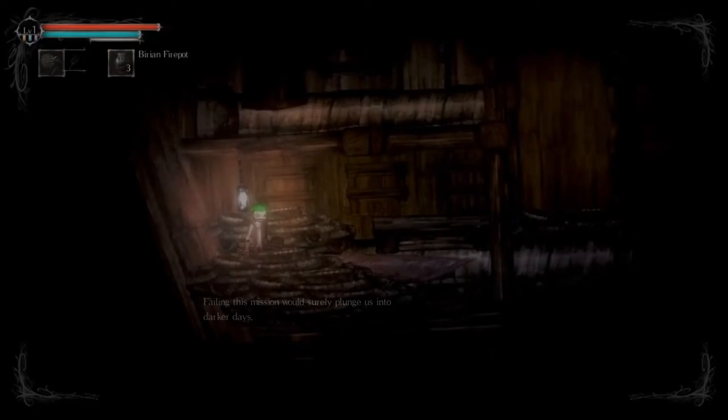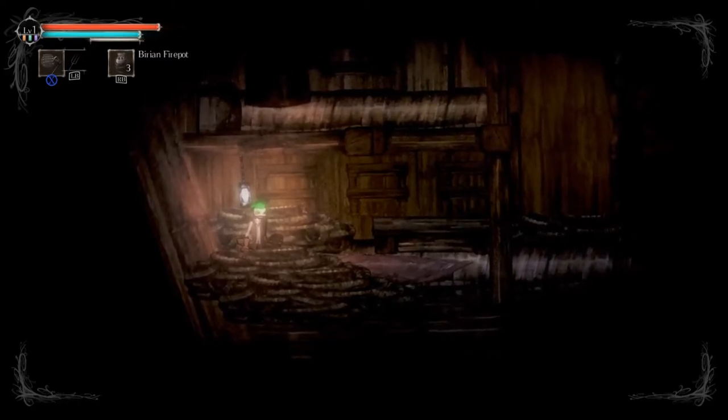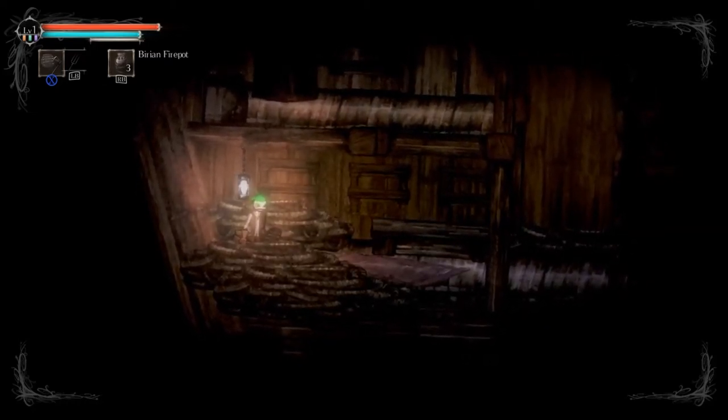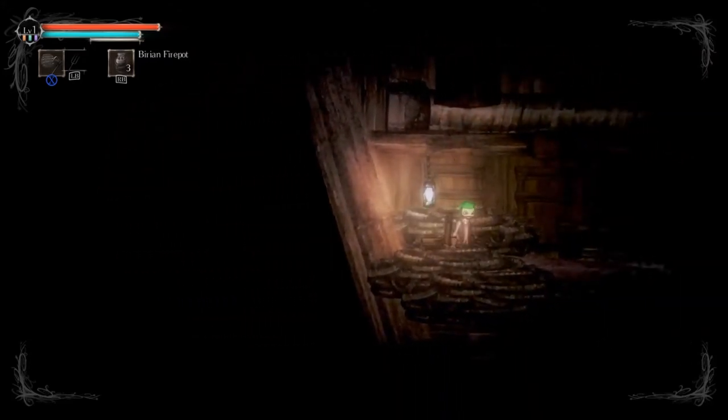This world has known war for centuries, but peace is finally, preciously near. We deliver the princess to the kingdom across the sea where a marriage alliance would save us all. Failing this mission would surely plunge us into darker days. And there you have it — that is the story so far. You can use your D-pad. I'm using a PlayStation 3 controller emulating an Xbox 360 controller.